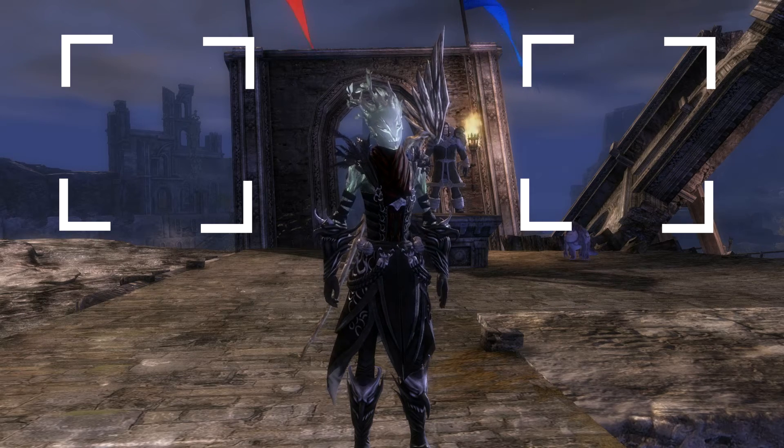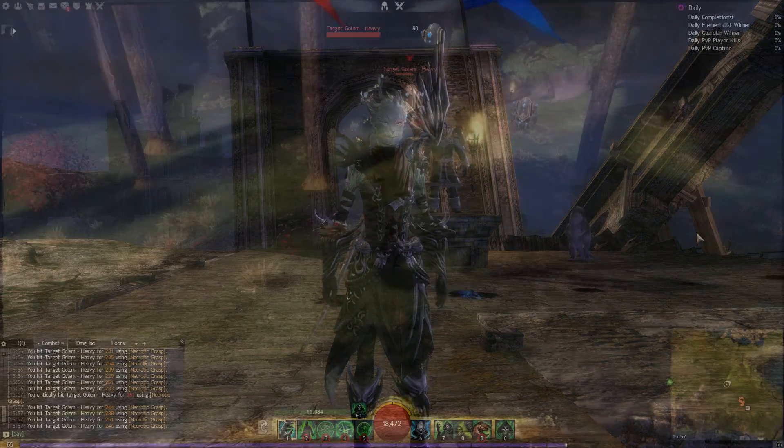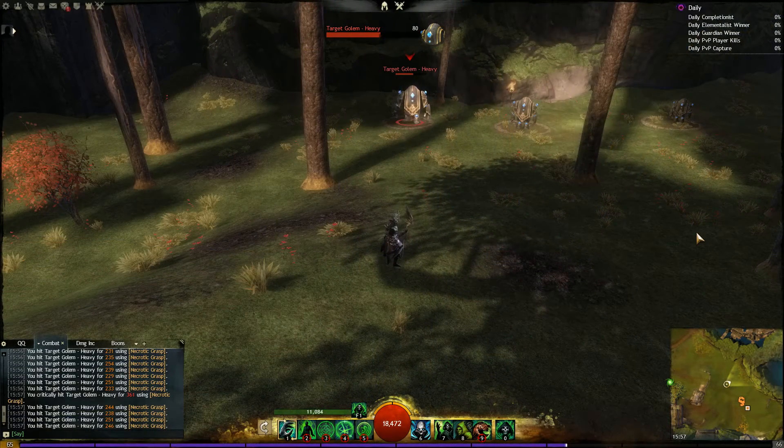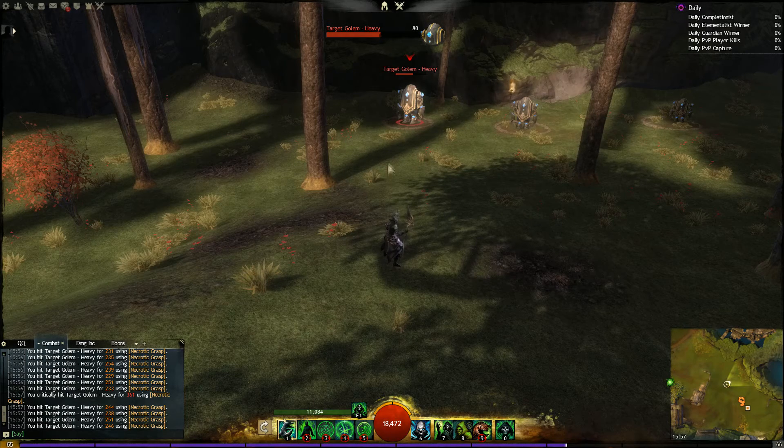So, what do you say box? Ok, will do. So, let's start out with the basics. To compare all the stats on the same level, we need a common denominator. For this video, I picked Necrotic Grasp. It's the first skill of the staff for necromancer players.